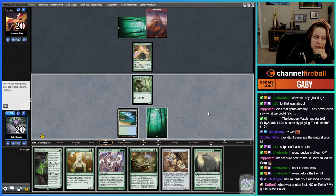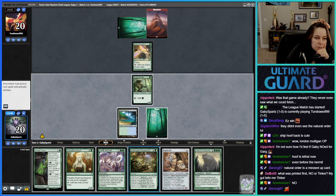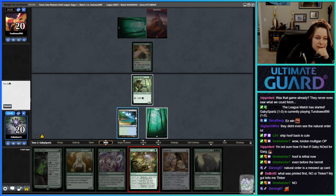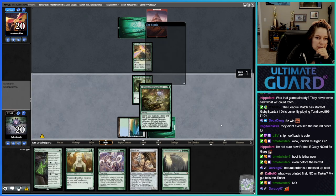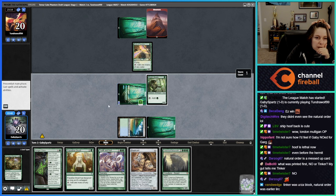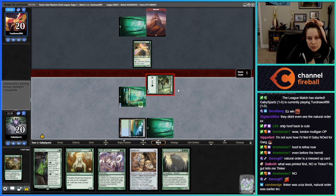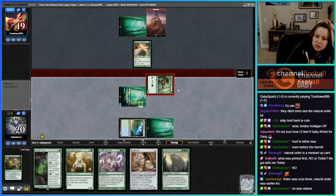What was printed first — Tinker? I have no clue actually. That's a good question. Tinker was Urza block — Natural Order was earlier; it was Visions. They're the same idea in essence.